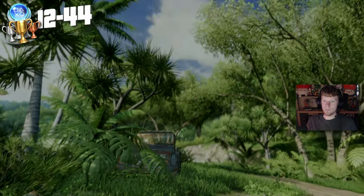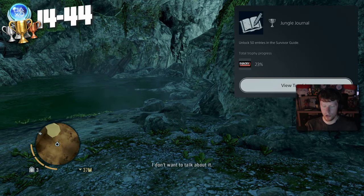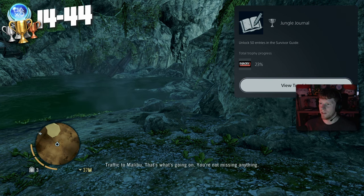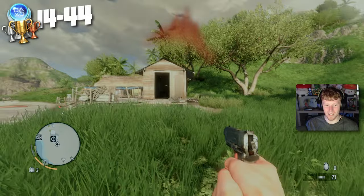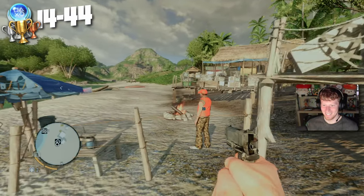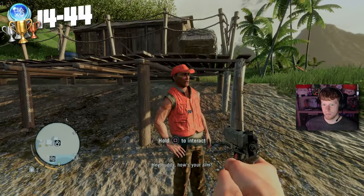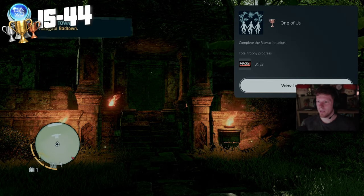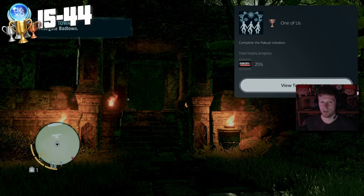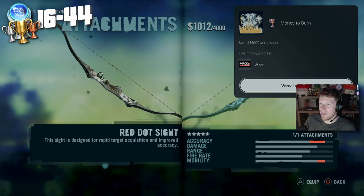For escaping the burning building we get another trophy: Worst Date Ever — rescue Lisa from the burning building. Then Jungle Journal — unlock 50 entries in the survivor guide. We join some friends and get One of Us — complete the Rakyat initiation. Then we go on a little spending spree: Money to Burn — spend 5,000 at the shop.